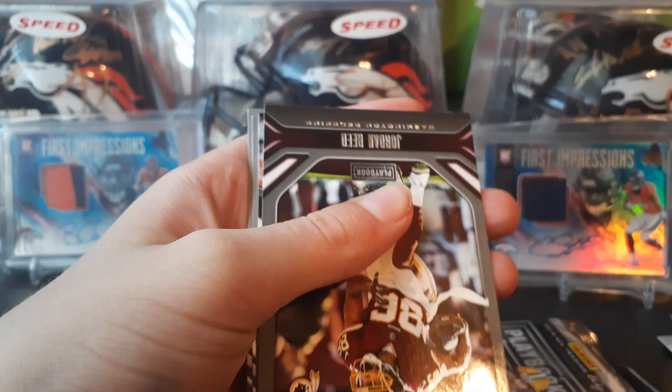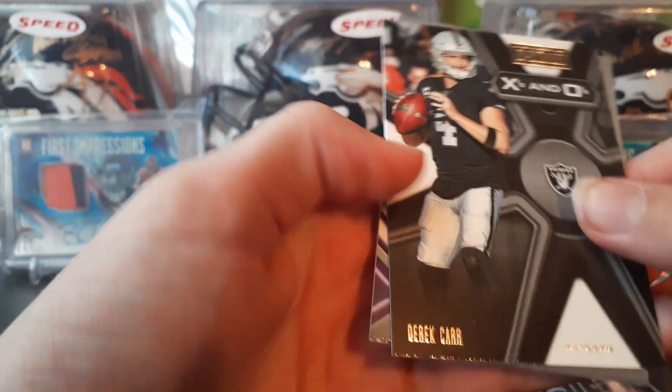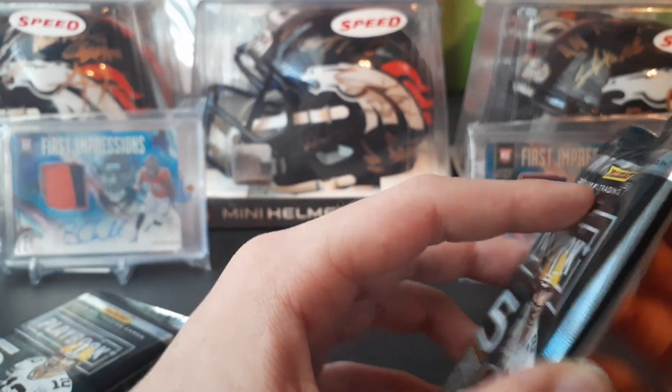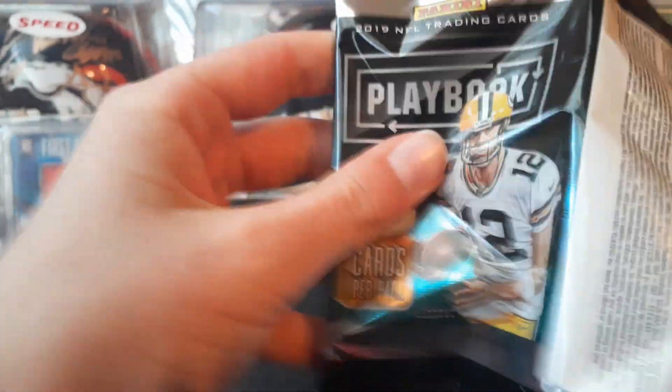Second pack: DeVante Parker, Jordan Reed, X's and O's, Derek Carr, Irv Smith, and Joe John Williams. Last pack and then we'll get into the relic.